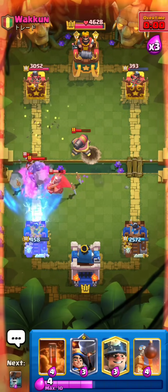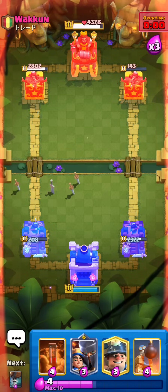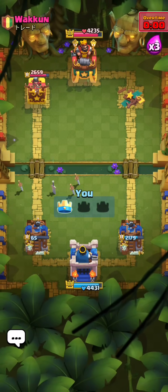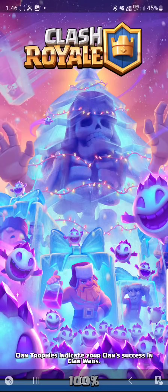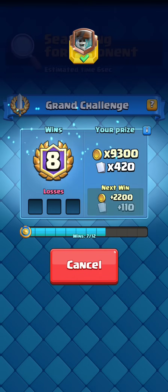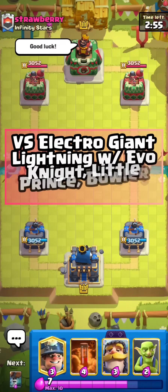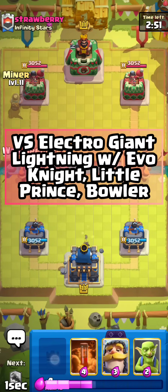Against Wakun, who is a pretty good player, playing Electro Giant for the first match. Again, this deck is so good — I really think it can beat pretty much any matchup, with the exception of Lava Hound decks, because we don't really have much air defense at all. But honestly, you can also beat Lava Hound — I have seen Mohamed Light beat Lava. As you can see, guys, we are 8-0 in a Grand Challenge right now, doing really well.